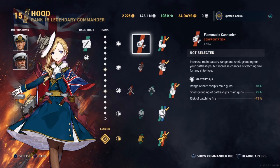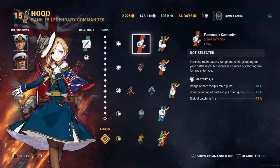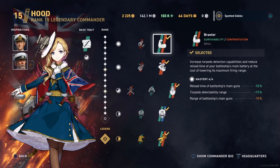Looking at the first rank of skills, we have Flammable Cannoneer and Brawler — a hybrid right there, as Cunningham has the Flammable Cannoneer skill and Madden has the Brawler skill. I do not recommend Flammable Cannoneer because of the risk of catching fire at plus 13%, given all the HE-spamming cruisers in the game. It's not worth having your ship burn to the waterline. The Brawler skill is the only real choice here, giving you minus 10% reload time and plus 15% torpedo detectability. The range hit on your guns is worth the trade-off.